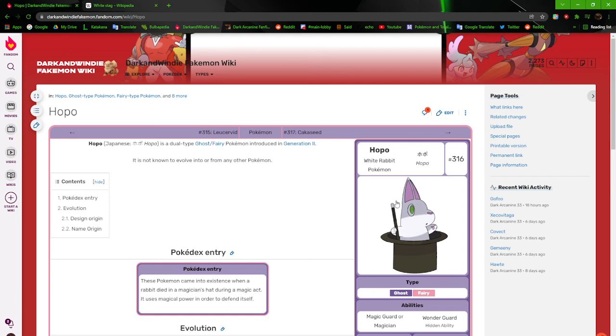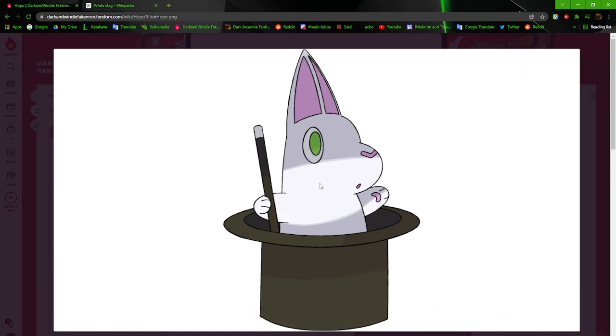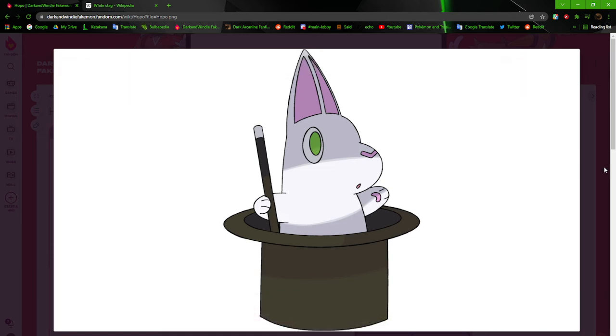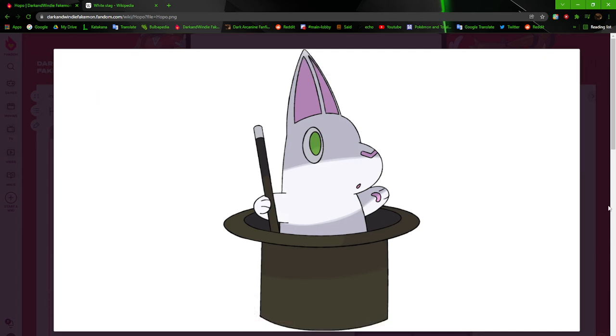Hoppo is the White Rabbit Pokémon. And as you can see, it's basically based on pulling a rabbit out of a hat. I was creative back then. It's pretty much like a white rabbit inside of a hat with a wand. Not much else I can say about this — it's pretty generic.